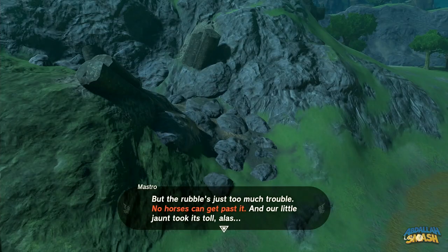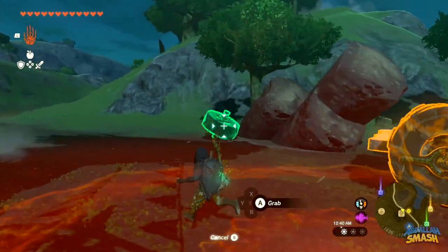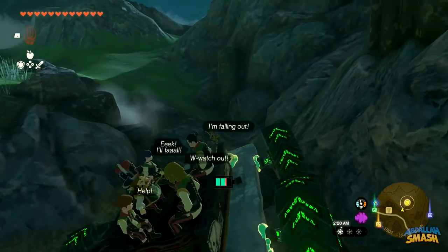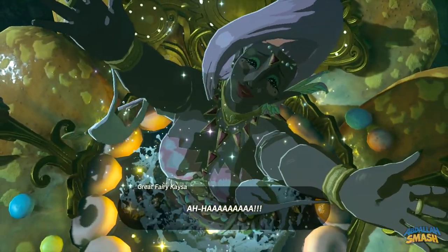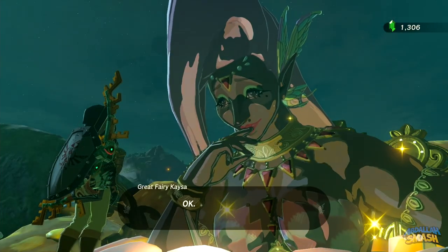Warp back to the Outskirt Stable to meet the Maestro. This time, the road ahead is blocked and you'll need to make a vehicle with monster tires — grab the stone slab, the missing tire, and place the wagon and steer stick on top to drive up the rocky surface towards the Great Fairy Fountain. Once there, the troupe will play their final song and unlock Kesa, the fourth Great Fairy, who can upgrade any armor to the max level 4.